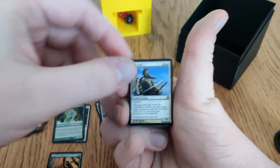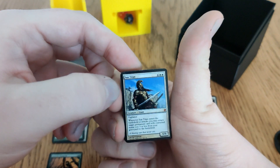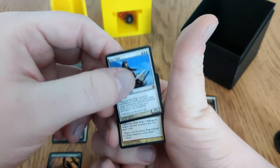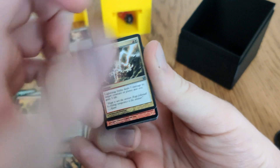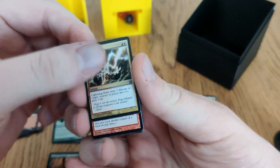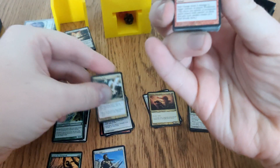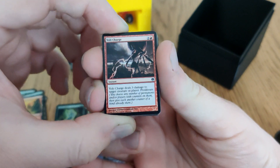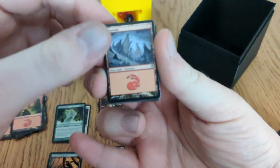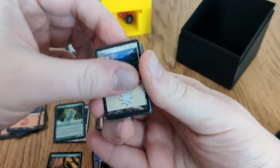Mainboard Sun Titan because I need some decent cards in here — whenever it ETBs or attacks, I can recur stuff from the graveyard. That goes into recursion. Lightning Helix: actually a good card, and scary in Standard right now. Volt Charge: deal three damage to a creature or player, then proliferate. It's in there because it can damage things, at great cost. Another Mountain. Beast Within — one more for the interaction pile.